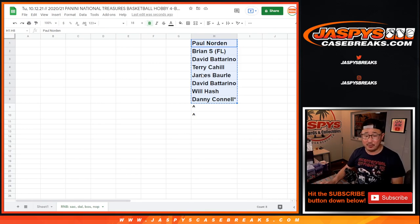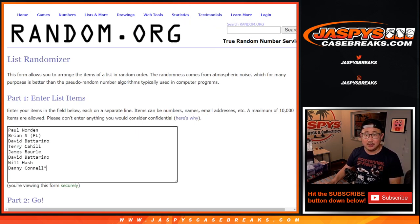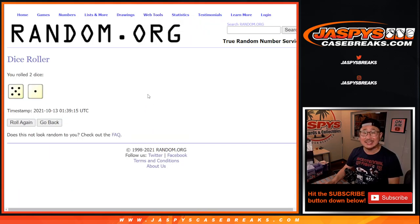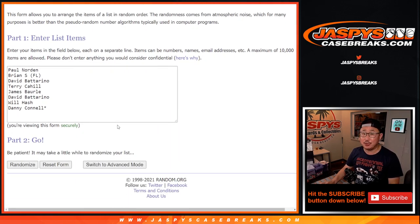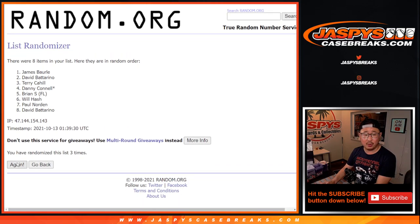Big thanks to this group here for making this happen. Here's the first dice roll. Let's randomize that list six times — five and a one. Top two will get extra spots. One, two, three, four, five, and sixth and final time. Good luck. Paul and Danny, congrats to you — extra spots.